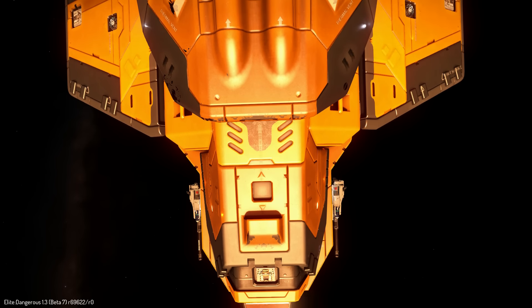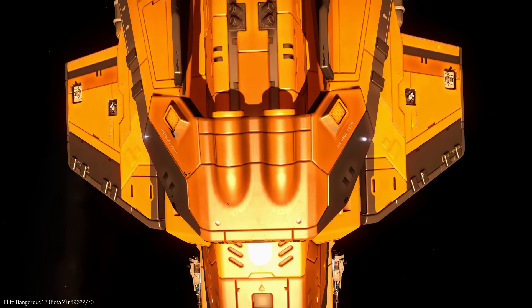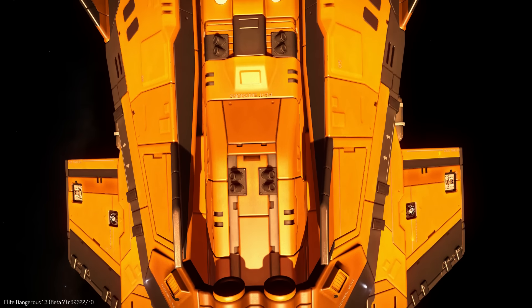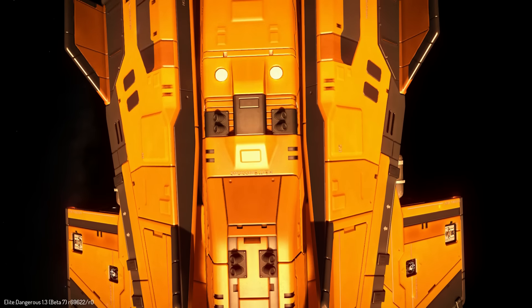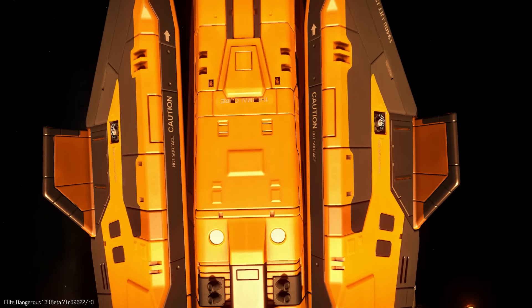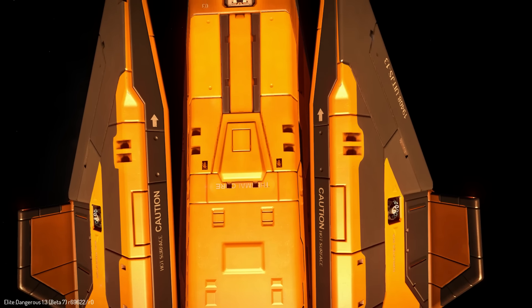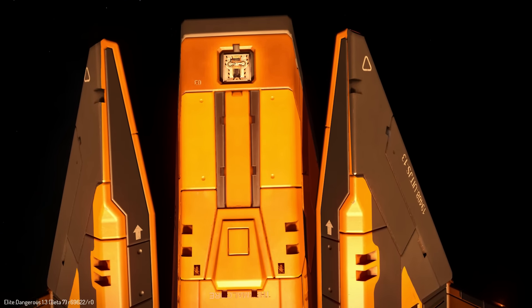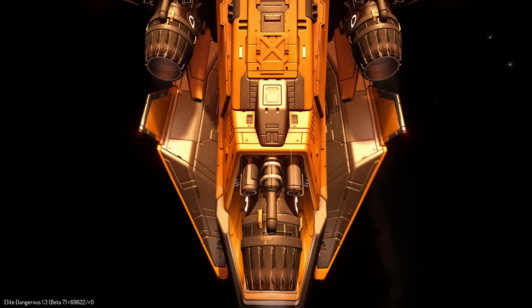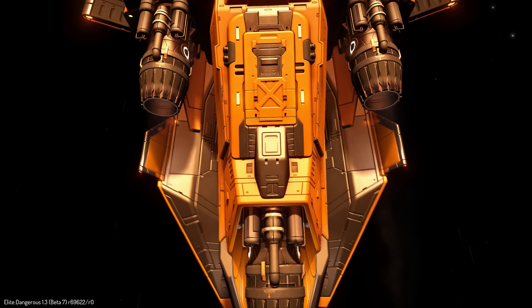It has the same 4 utility mounts, 2 medium and 1 large hardpoint. The large hardpoint is located below your ship, and medium hardpoints are located in the same place as on Scout. Top speed for my outfitted ship is around 260 meters per second, boost 340 meters per second. Jump range around 29 light years, and that is for a completely combat outfitted ship.